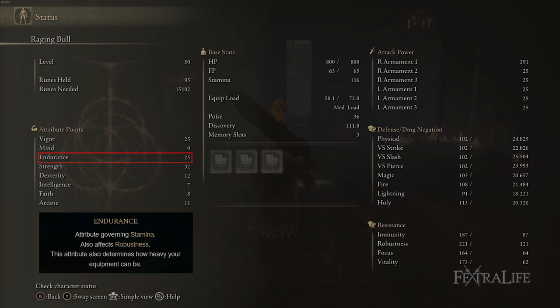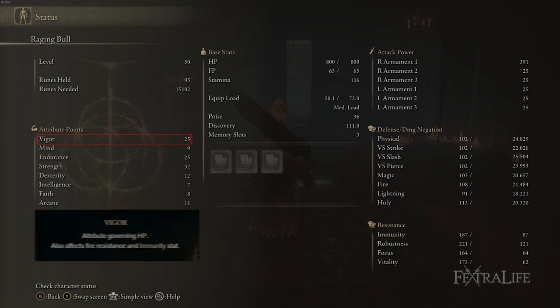Next up, we have endurance, which gives us both stamina and equip weight — things we really need for this build. Equip weight allows you to use better armor, since this weapon weighs a ton and doesn't leave a lot of room. If you can get your stamina high enough, you can do three charged R2s in a row, which is absolutely devastating. And lastly, vigor — we have 25, which is quite a lot for this part of the game, and you're going to keep increasing it, because you can never really have enough.